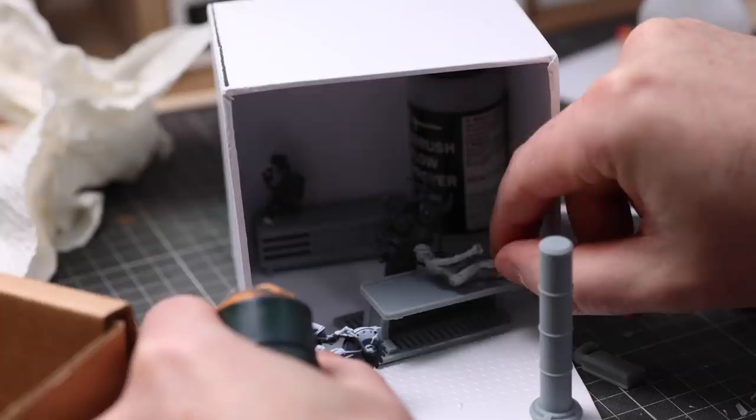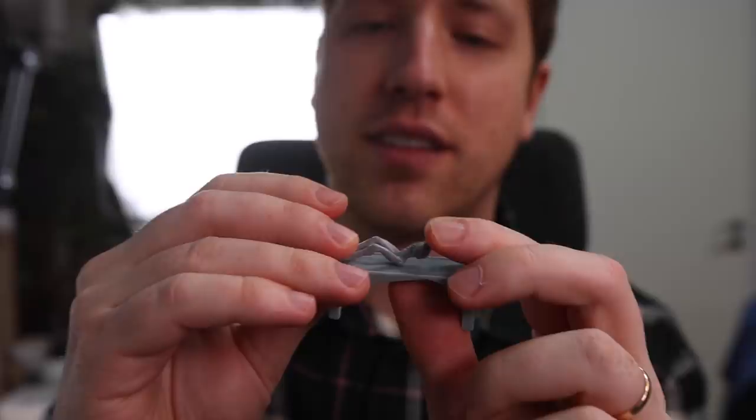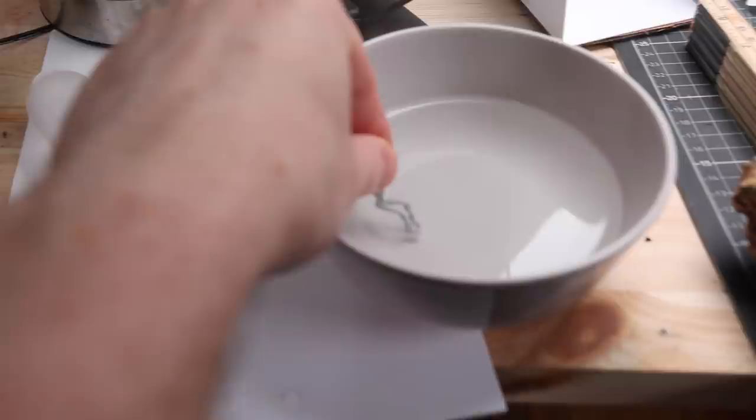We got the Tau Aircast model — it's gonna be lying on the table, but his posing isn't good. I want to try heating it up with hot water to make him lie down without having to cut him up too much, since we're gonna cut him anyway.